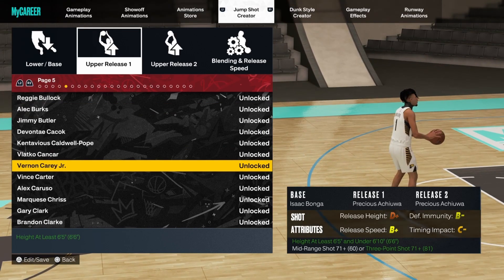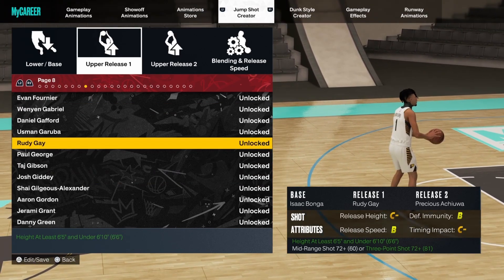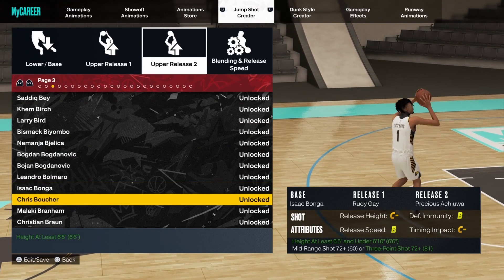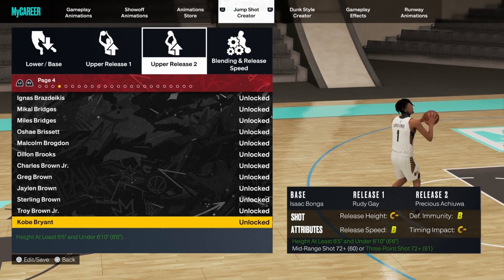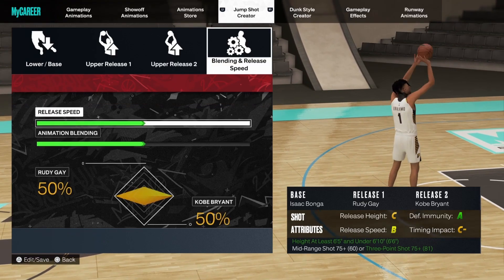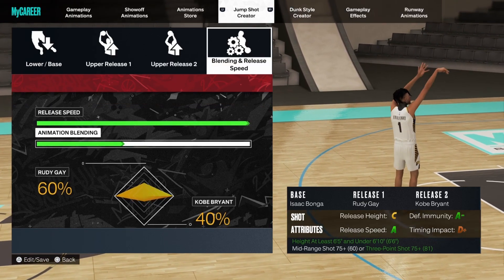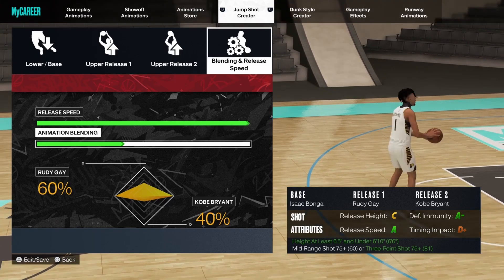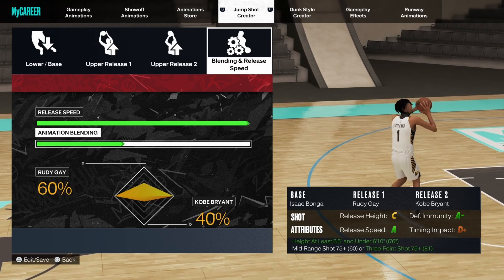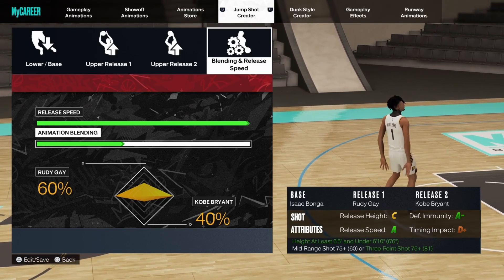For the upper, I went with Rudy Gay on both, because Rudy Gay is the best upper in the game right now, especially for locks. For the release I went with Kobe Bryant, and I set release speed to max at 60/40 to Rudy Gay. This is the first iteration of the jump shot — I think this might be the better one.